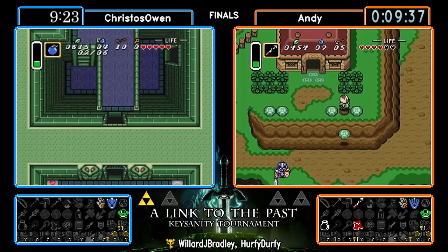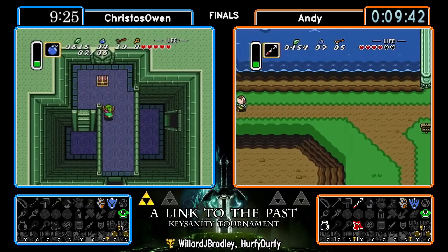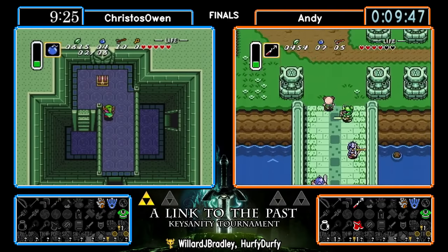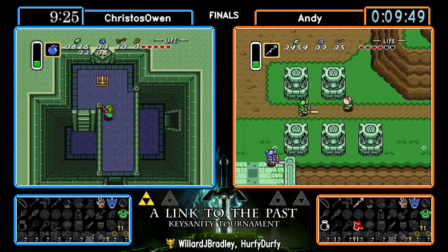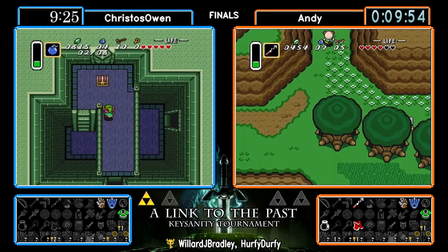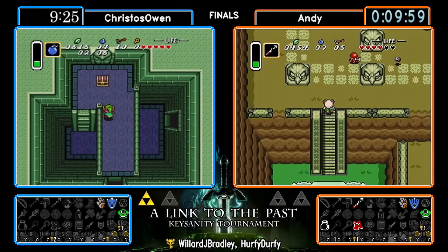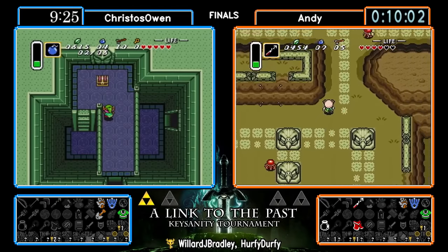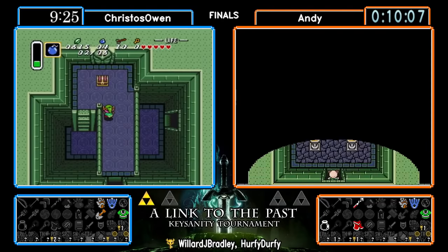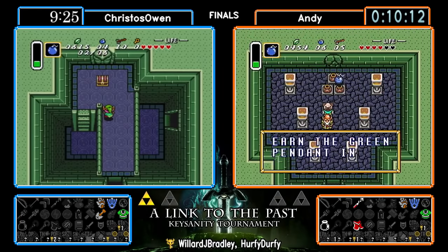Sometimes you can get an item out of sequence that sends you on another path, taking you away from the desired path or causing you to miss an important key — especially in Key Sanity with how many more required items there are. Ice rock cave only holding a bottle, but that is our first bottle, so the sick kid check could come into play later. Andy is making his way over to the East Palace area, gonna check out what Sahasrala is holding. With the 300 rupees Andy found earlier, he'll be able to pay off the bottle vendor — two items he can get down in Kakariko.